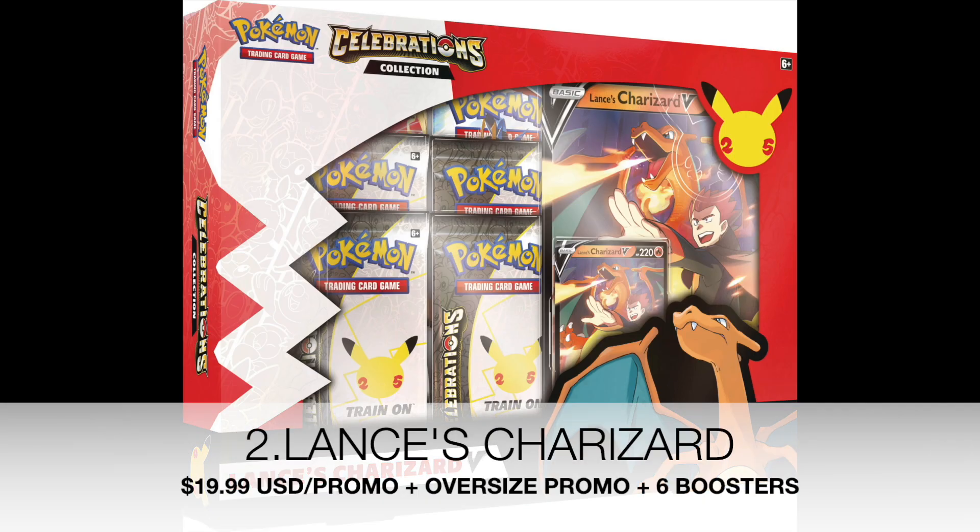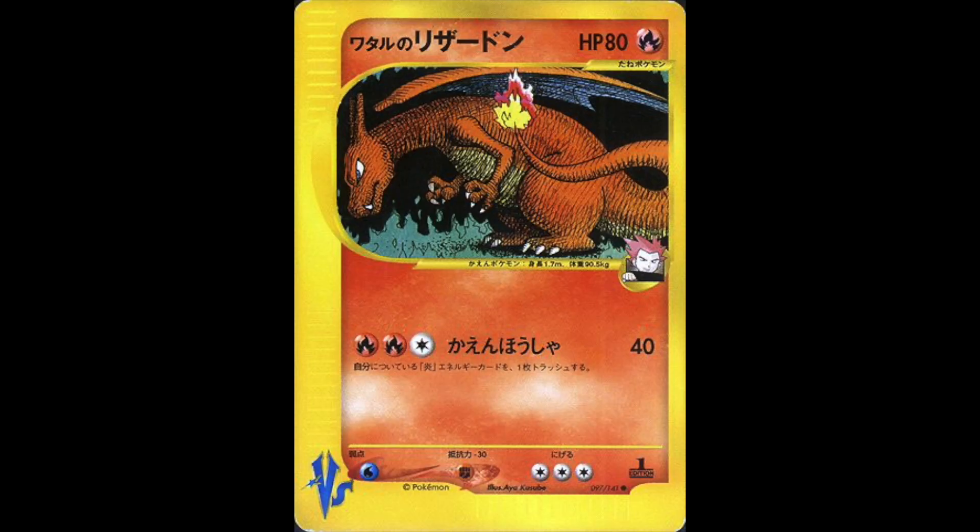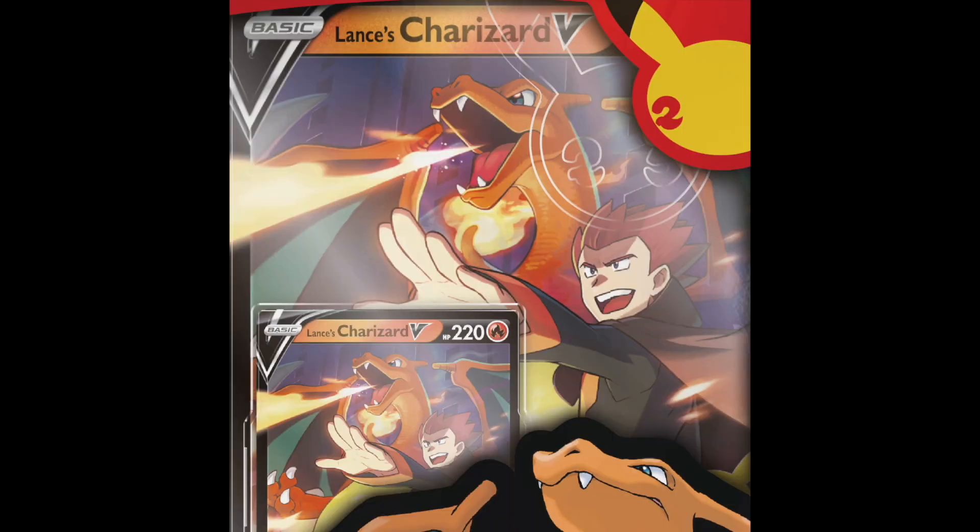At number 2, I will rank Lance's Charizard set. I believe this is like a reseller's dream, to be honest. I really do hope the Pokémon fans get to get this. The friendly price tag of $29.99 is really good for the Pokémon fans, but the last time we saw a Lance's Charizard was in the style of Where the Wild Things Are in the VS Japanese series. Lance is a very, very popular Pokémon trainer, and Charizard is probably one of the top Pokémon ever created. So with the combination of these two, I do foresee a very, very strong seller, and this will create a large hype around this product.